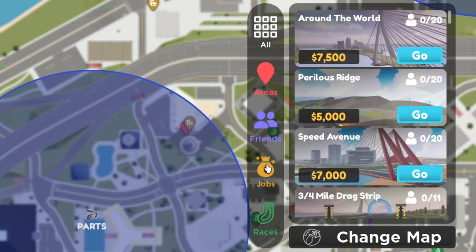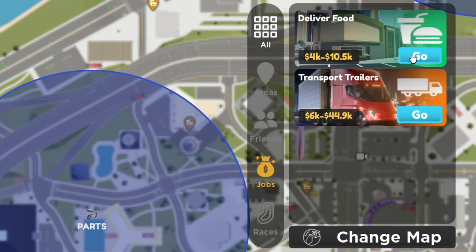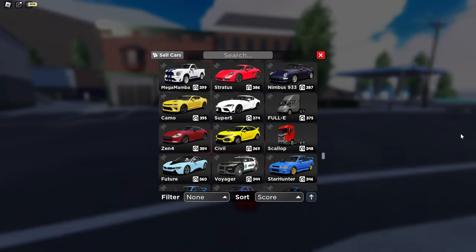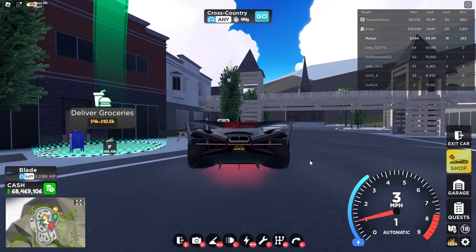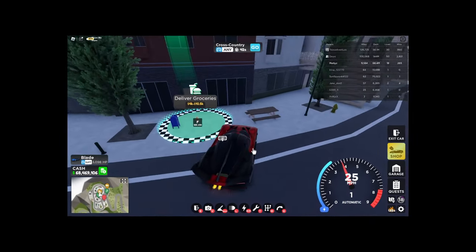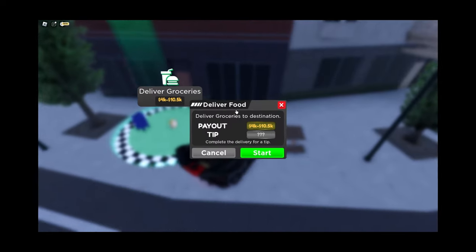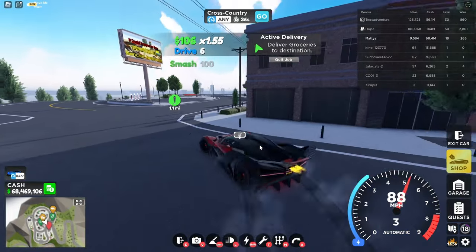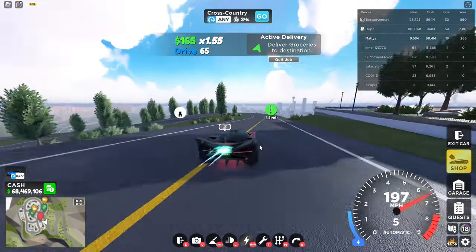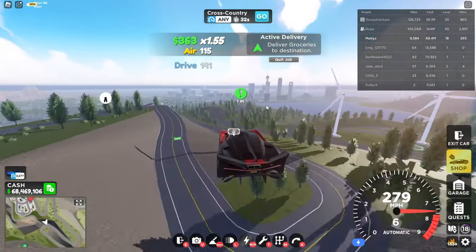The next method: go to your map icon, then go to jobs, then food delivery. I think this is like the second best thing you can do to make money in the game. Pull out your fastest car — for me I'm going to choose my Bowlide, also called the Blade in the game. Go ahead and start the job.